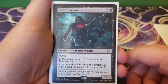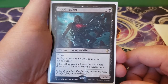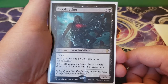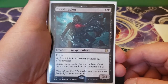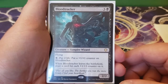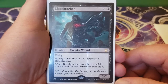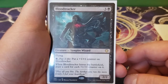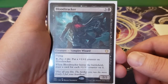Next up we have Blood Tracker — three and a black, a 2/2 flying. You can pay one black and two life to put a plus one, plus one counter on Blood Tracker. When Blood Tracker leaves the battlefield, you get to draw a card for each plus one, plus one counter on it. That makes it less desirable for your opponent to block. For one black and two life, you get a plus one, plus one counter, and with Lazel in play that's actually two counters — so you're basically paying one life per plus one, plus one counter. Really, really good.